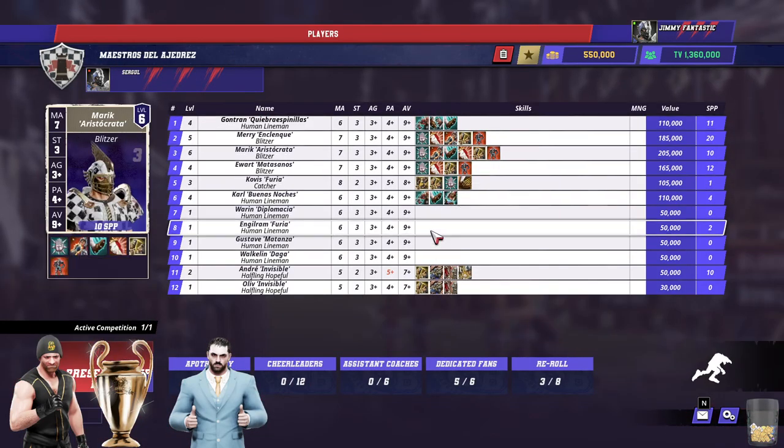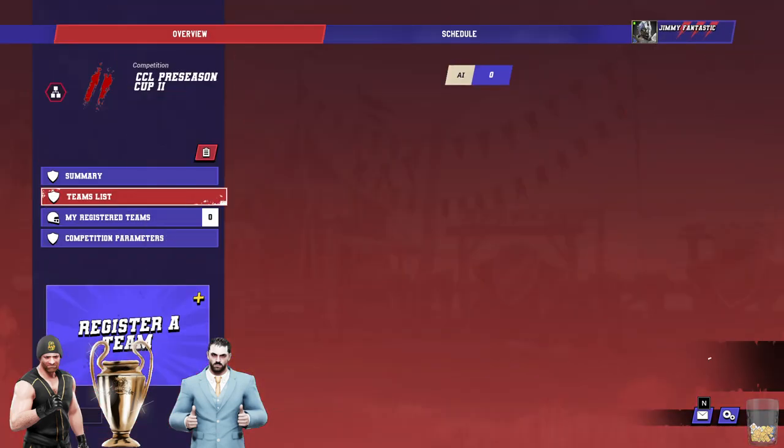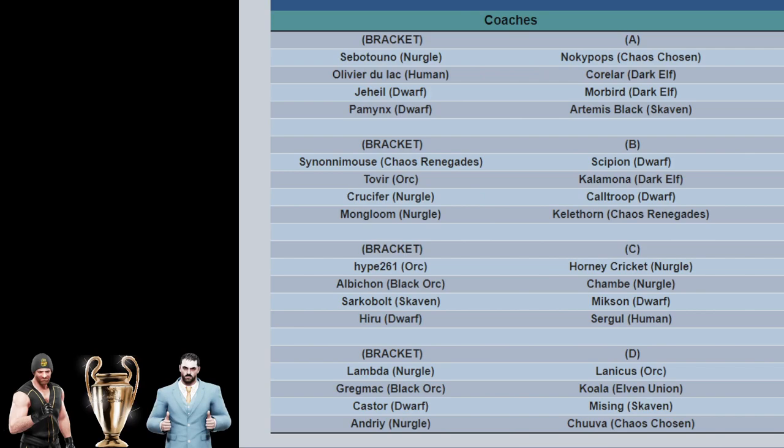And we're going to very, very much skip over this next team here. It's a human team - 1300 team, so it's worth skipping over it. It's actually really TV efficient and a good team, but we all hope it loses. Let's not give that any air time. How about that Jim - you can just imagine how I'm busting at the seams right now. Out of that bracket, my favourite team has got to be the Black Orc team, it's just so funny. There you go - I'll be cheering for Albichon. I want the Black Orc team to win it all, I can't believe I'm saying that.